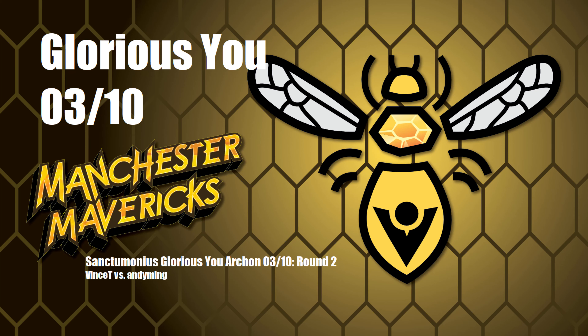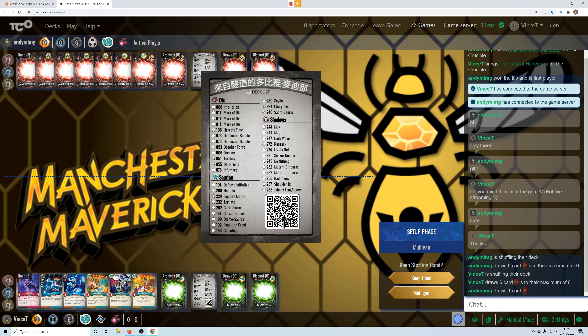Okay, second round against Andy Mimg. He's one of the HK players, I think. A deck I'm not even going to try. But what have we got? We've got a free Mark of Dis, an Obsidian Forge and an Infernus in the Dis, so it's pretty strong there. We've got a Faust, but no City State to go with it. We do have a Taurshape for some board control.